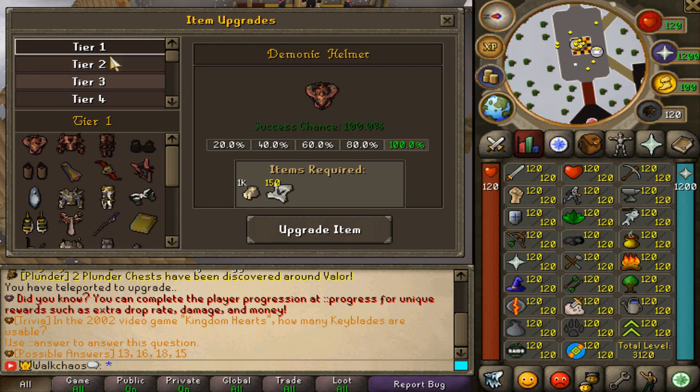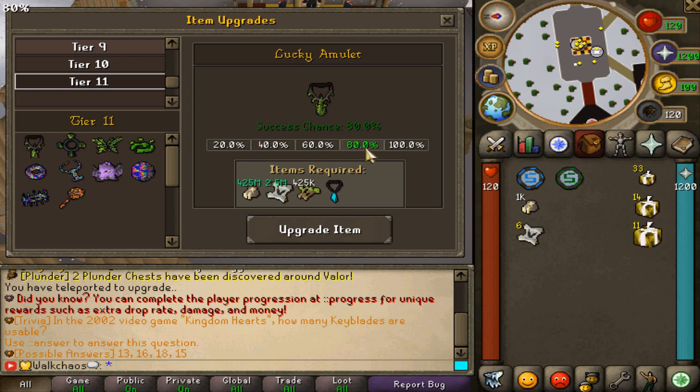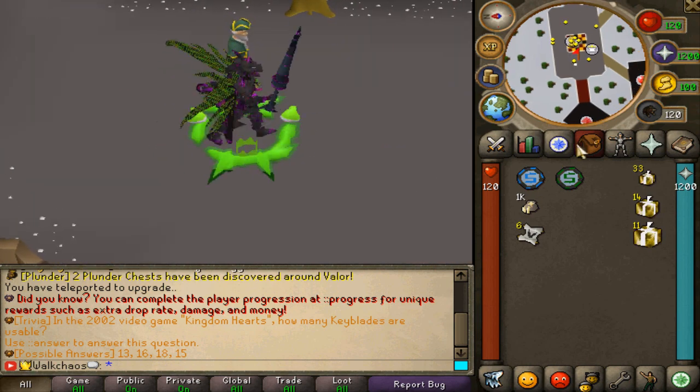The final interface I want to show is the upgrading system. There are different tiers you can upgrade through, all the way to the best items. When you click an item, it shows the required materials and percentages. The cool part is you can actually click the percentage you want to aim for — the higher the percentage, the more items required. Very unique feature.